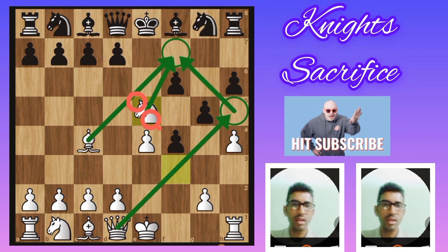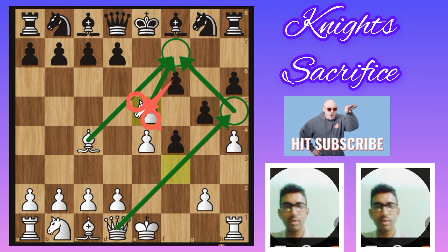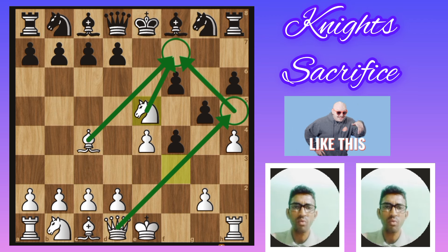This knight is going to be captured by the pawn. So if you cut the knight — white pawn, black pawn — white easily wins.